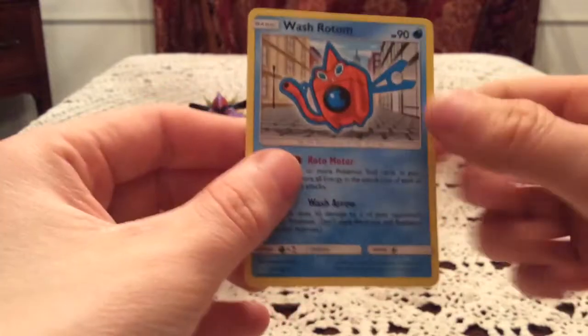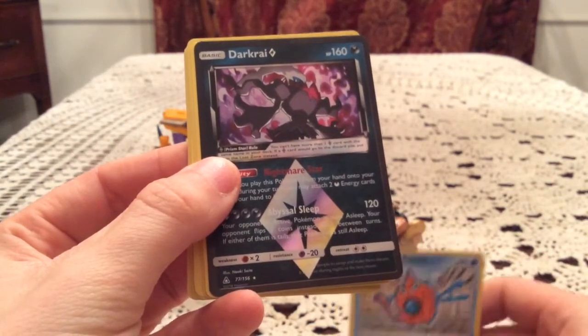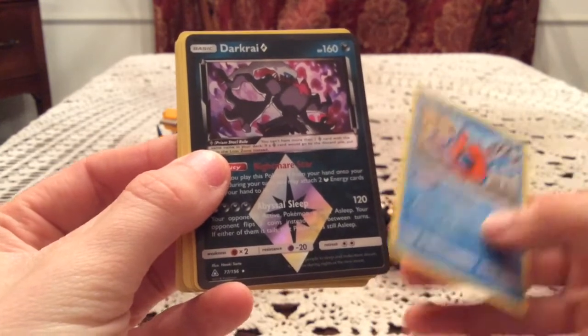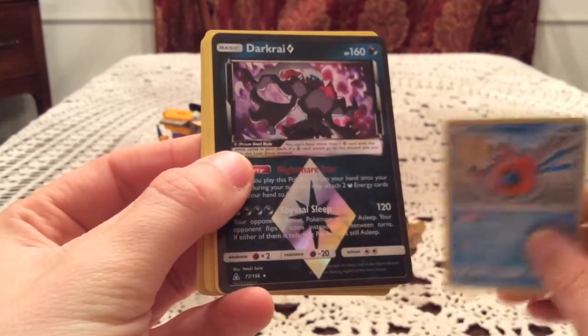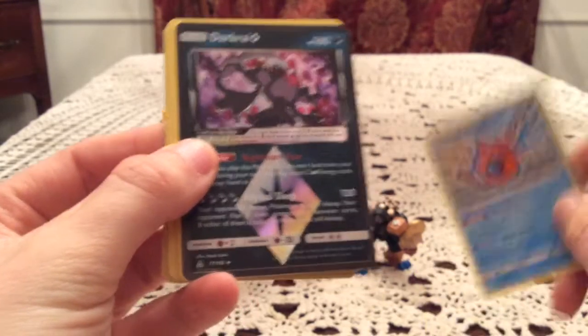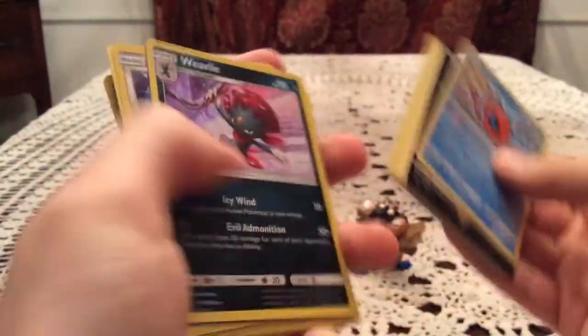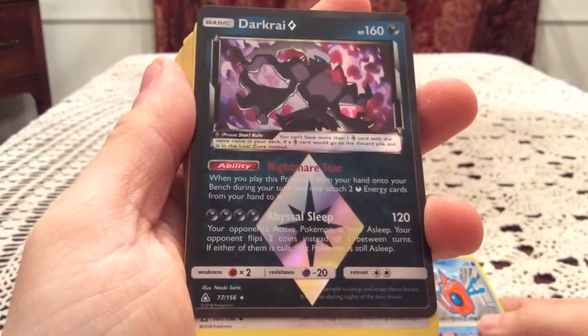So I know what the last rare is — should be a non-holo. It is, it's just a Wash Rotom. I don't know where to rank this, because from the couple booster box openings I've seen, these are like maybe two per box. Some boxes have more than two full arts, some might not even have any or just one. It's like I don't know how this ranks in comparison to a full art. But this opening had all three packs being great, because they all had a holo or better — Infernape in the first, Weavile in the second, and then the Giratina Prism Star, which is the star pull of this opening.